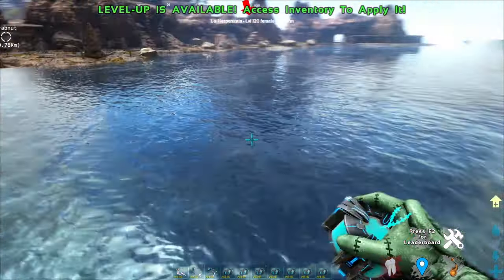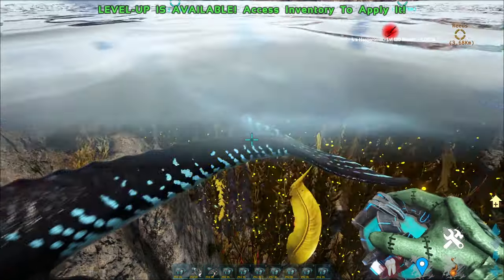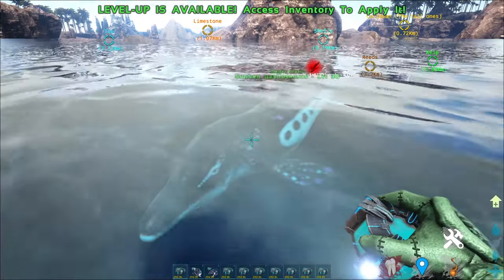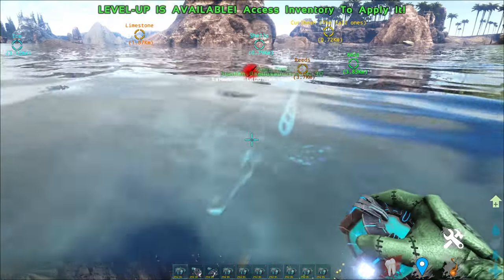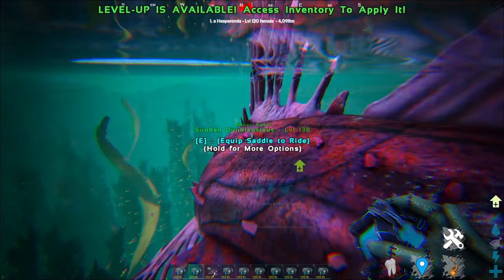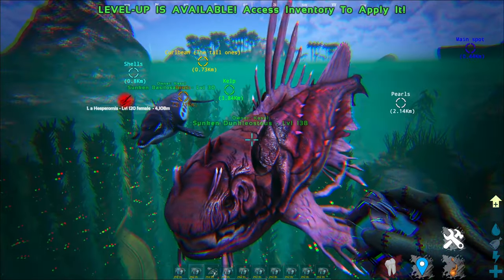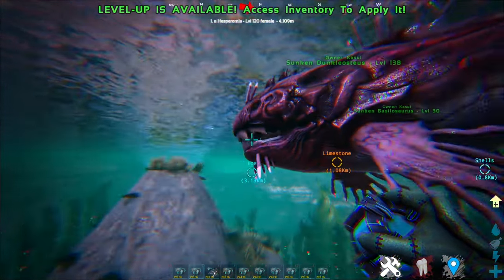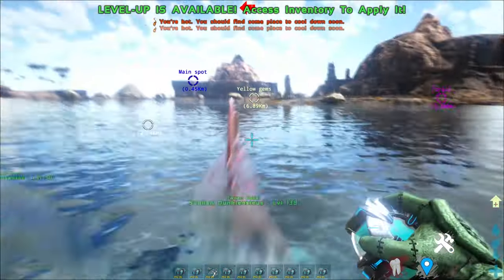Up next is the Basilosaurus — as you can tell, it looks more like an orca, actually. I know I'm repeating myself by saying it's cool all over again, but honestly the redesigns all look really, really good. Next up is the Dunkleosteus, which looks like — what's that name — a Lionfish. Look at it. Instead of just making it colorful and vibrant, they actually remade it to look more like a Lionfish, and that is very, very interesting.